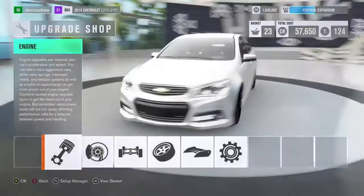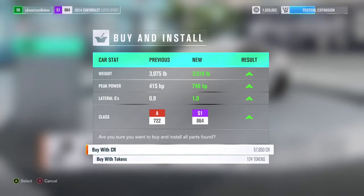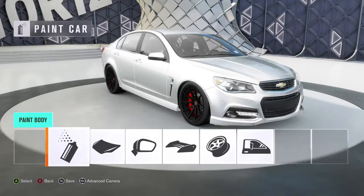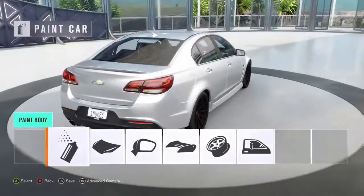Let's go ahead and see how it runs with this setup - 749 horsepower, and we dropped the weight down quite a bit. That's really why I didn't want to fully upgrade it because we would have had to put the weight back up. All right, let's hop into painting.